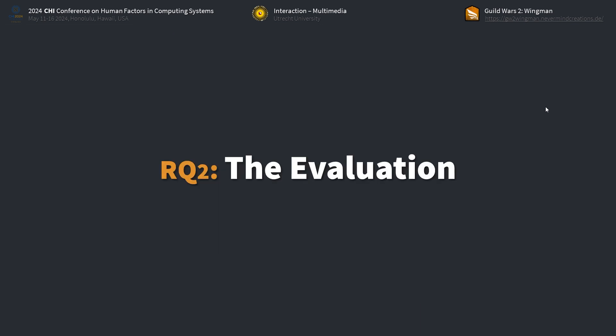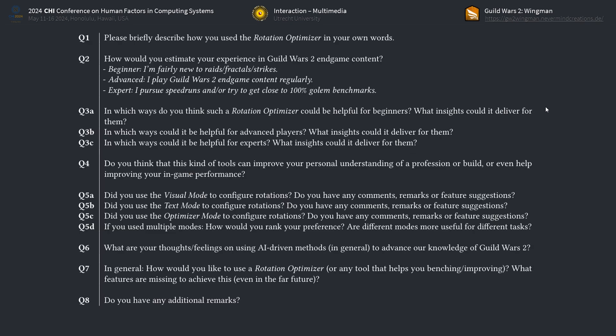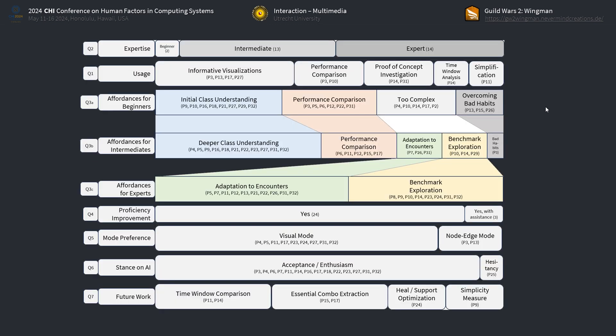Now let's see how players of the case study would actually want to use such a tool. In our qualitative study, we had 32 participants that gave feedback after using our rotation optimizer. Most of them were either intermediate or already expert players in the game. They indicated having used the tool to get informative visualizations, to compare their own performances to others, to prove that theoretical strategies are viable, and more.